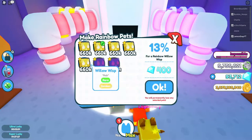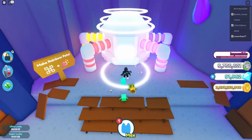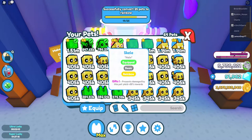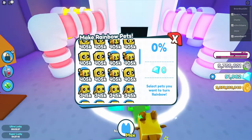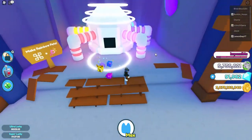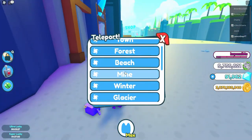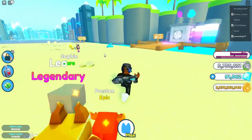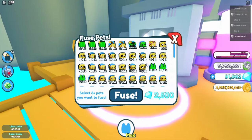That's two rainbows done. I think we can only do one more — 100 percent, which is really good! Since we've already got a rainbow skelly I think we'll leave the skelly and turn the griffins rainbow in a later date when I get more griffins. All right, let's start fusing.